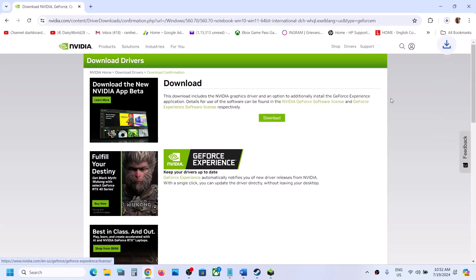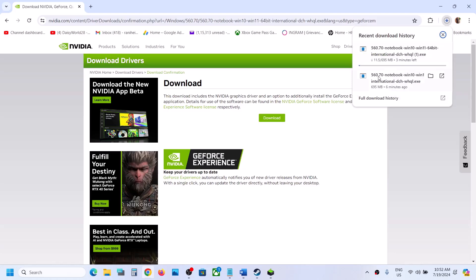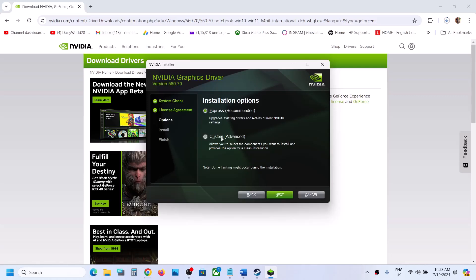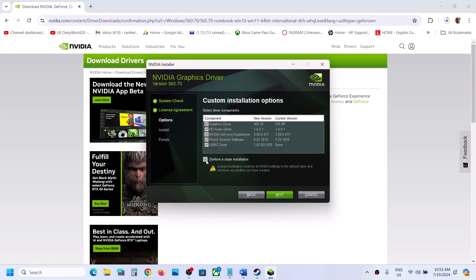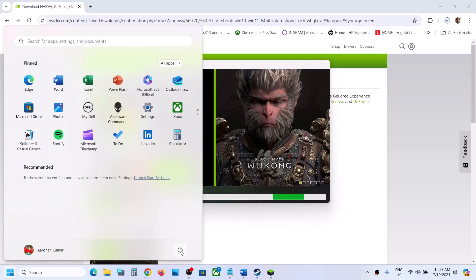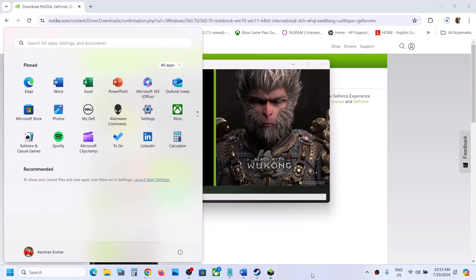Once the download is complete, run the exe file. Click Agree and Continue, then put a check on Custom and click Next. Put a check on Perform a Clean Installation — make sure you select Perform a Clean Installation — then click Next and let the installation complete. After installation, restart your computer and then launch the game and check.